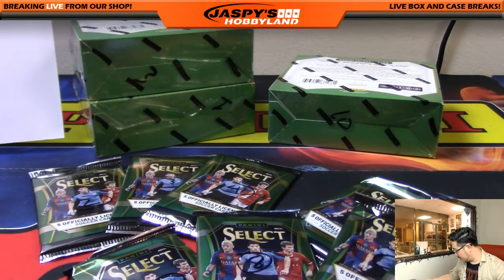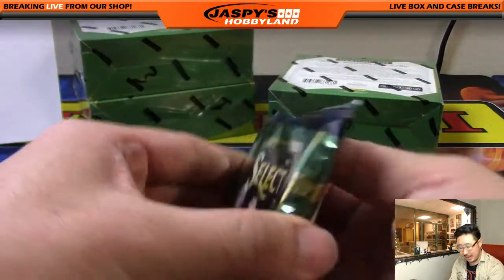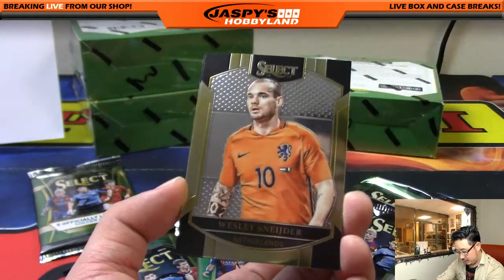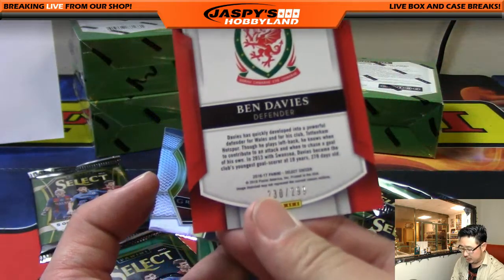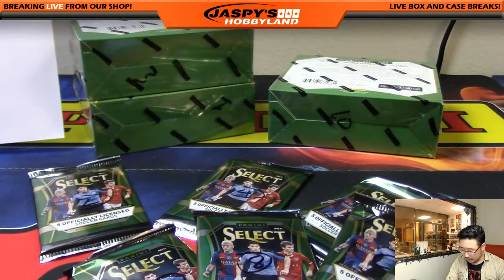Coming up next will be Alan. Alan, you have pack 3. All it takes is one, right? Good luck. We've got Janic Schneider, Robert Almer, and a Blue parallel — Ben Davies for Wales. That's 230 out of 299 — part of that Wales team that was pretty surprising in the Euros last summer. Thank you, Alan.